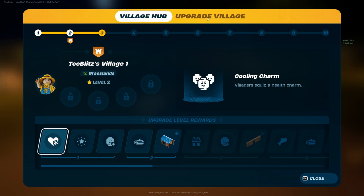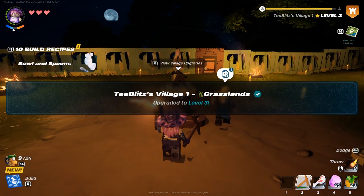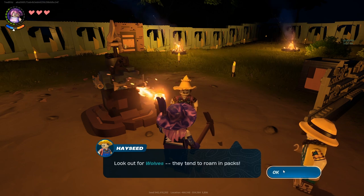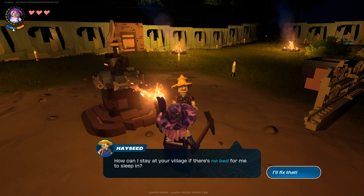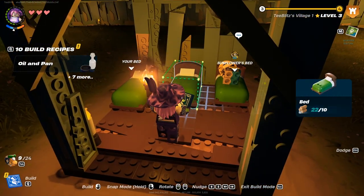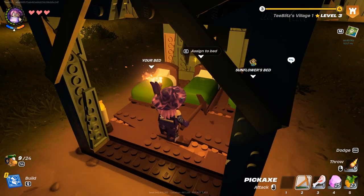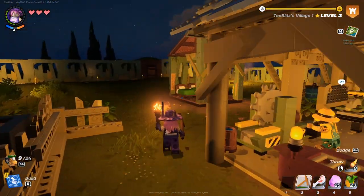I think we have enough materials to upgrade our base one more time. Let's upgrade the village — there we go! Oh hey, come live in my village — somewhere for you to sleep! I got you — we're gonna put you right in the center here. Got you a bed, make yourself at home! We'll all cozy up in this little shack of ours.